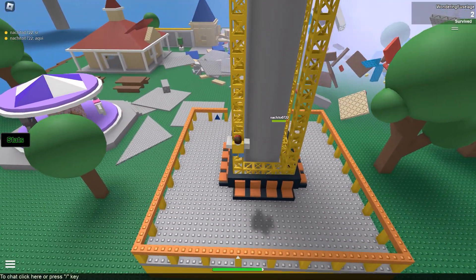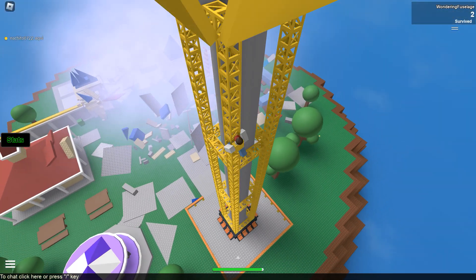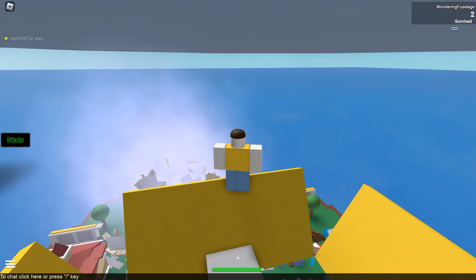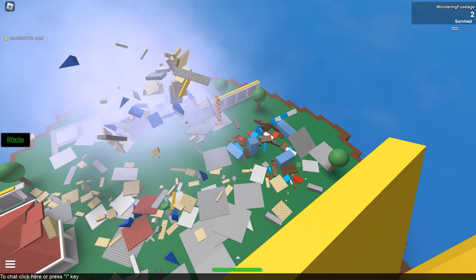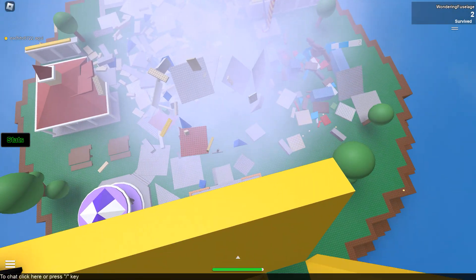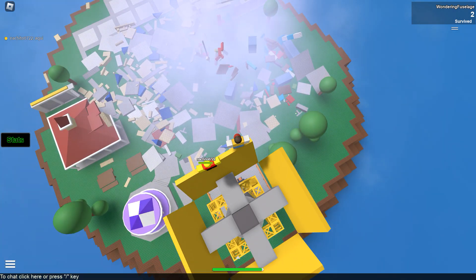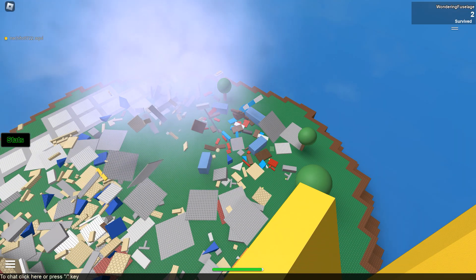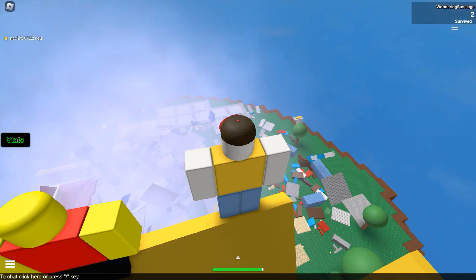I gotta retreat and climb up here to get a big view of it. I'll stay up here temporarily — we'll be safe, at least for now. The tornado is going another direction, good. It's tearing up the southern part of the map. As long as we stay up here we should be fine unless it blows this direction. It's moving more to the right now... then back to the left.